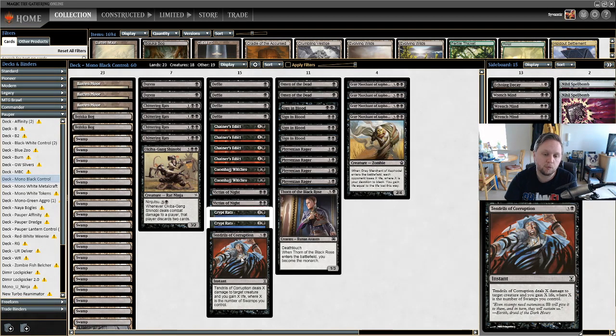Finally we have one Tendrils of Corruption. Burn is a thing — you can get into a long game where you're grinding it out and your opponent drops a Gurmag Angler, and you need a clean way to take care of it while also gaining life. It buffs your life total while dealing with big threats.